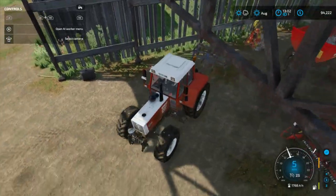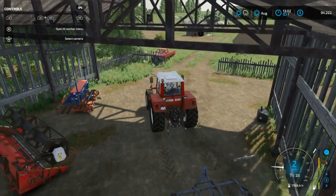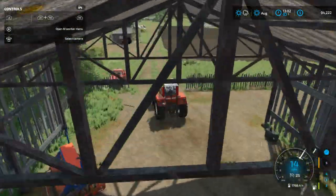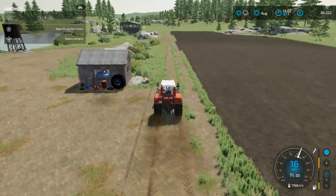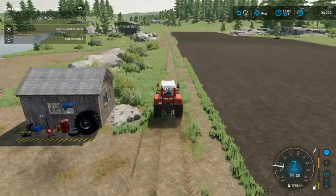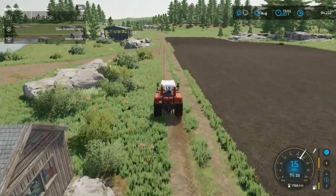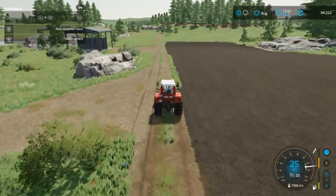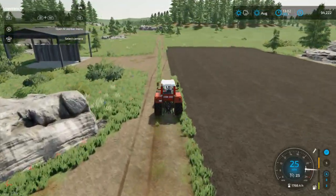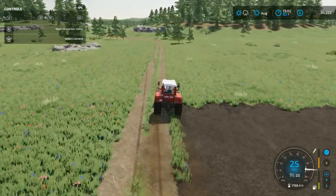Now remember, in the last video we went up to the store and we leased out a fertilizer spreader because we need some fertilizer on this. It's going to be a pretty quick thing to do. The fertilizer spreader will spread about 45 feet, so it's only going to be a couple of passes. But we didn't have $25,000 to buy it — that'd take over 25% of our money.